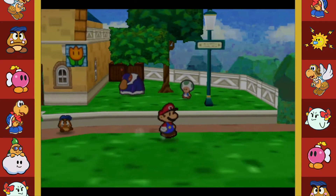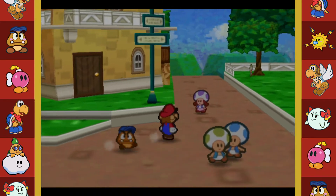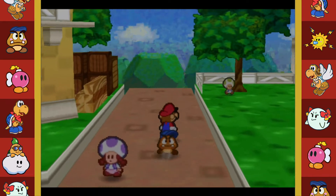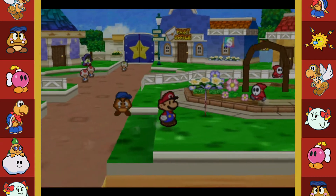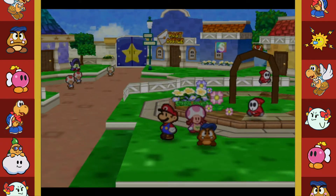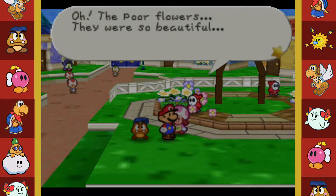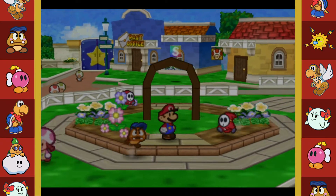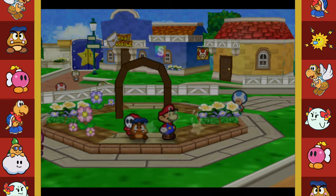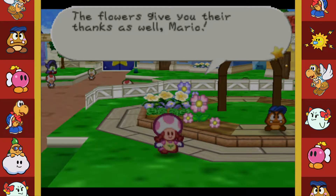Before I forget, there's that pipe down there. I need to go talk to the gardening lady - just to run a couple miscellaneous errands. There are a couple of Shy Guys in the flower garden. 'Shy guys are traveling all over my flower garden! The poor flowers - it's my dream to fill Toad Town with flowers.' Come here Shy Guys, I'll mess you up! They're out of here.